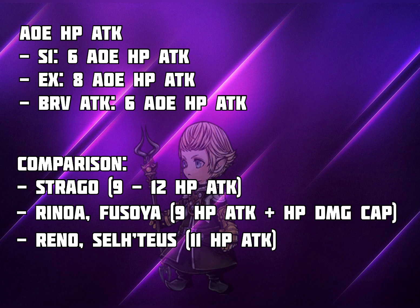Reno and Celtius do 11 HP attacks. While you may argue Papalymo has supportive capability, Celtius actually provides way more support than what Papalymo can while dealing even higher damage himself. So in the AoE damage department, I argue that Papalymo is actually kind of weak — he's not comparable with most of the AoE DPS we have right now. That's why he's not the first pick when choosing an AoE DPS character, even with his supportive capability.